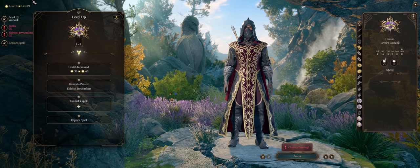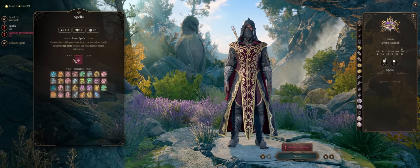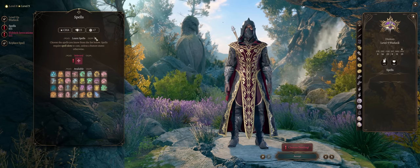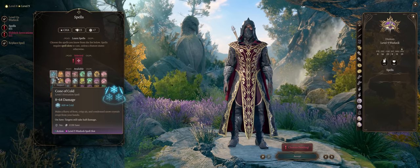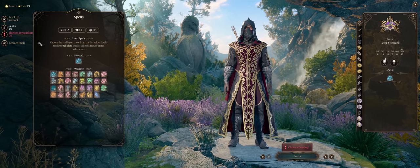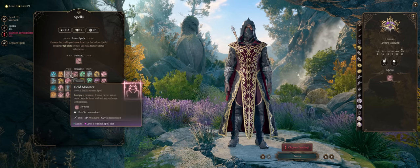You can also choose Warcaster for advantage on concentration checks instead. For level 9, as our first level 5 spell, they're honestly kinda poor. You're much better off using upcast versions of Hold Person, Fireball, Scorching Ray and so on. Cone of Cold has its uses if you apply the Wet debuff to enemies first for double damage. Hold Monster can be picked — it only hits a single target but will affect enemies immune to Hold Person.